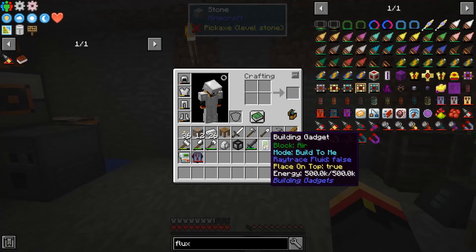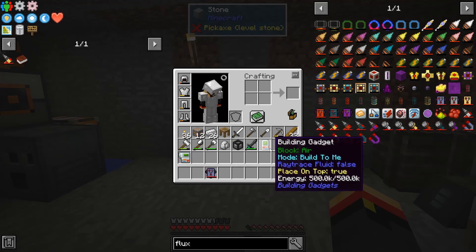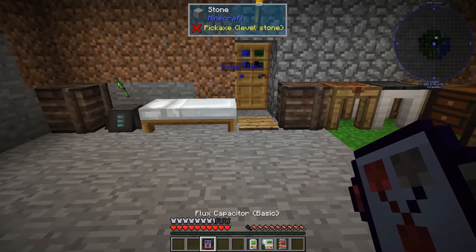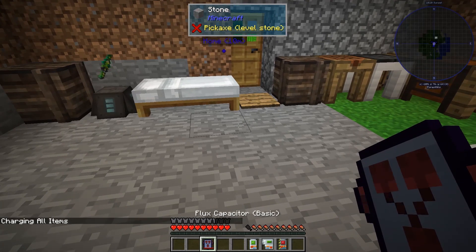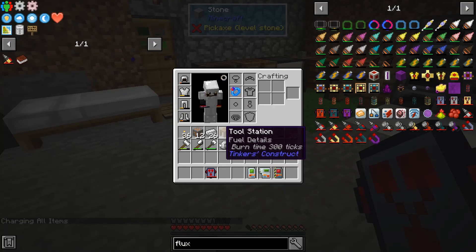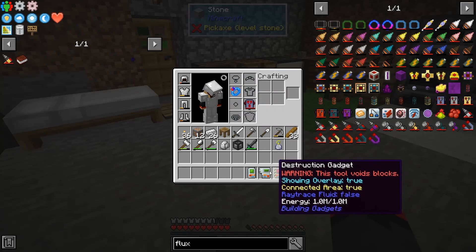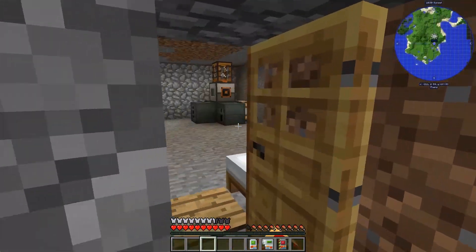I finally got my flux capacitor charged and everything else charged, so let's go see how these building gadgets work - they are one of my favorite new mods, maybe my absolute favorite. Press V to change what the flux capacitor is doing: charge equipment, inventory, or items. Set it to all items, shift right-click to activate, and put it in any inventory slot.